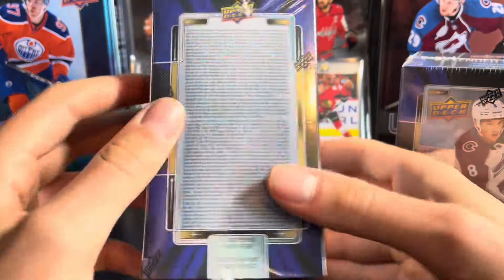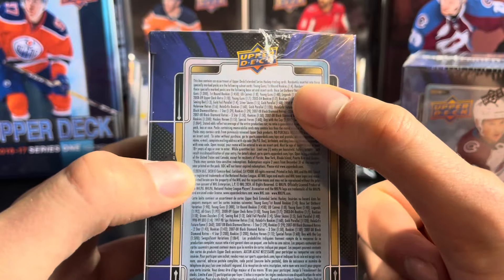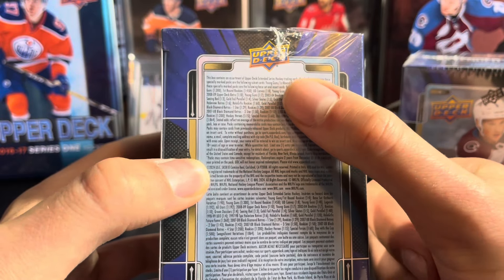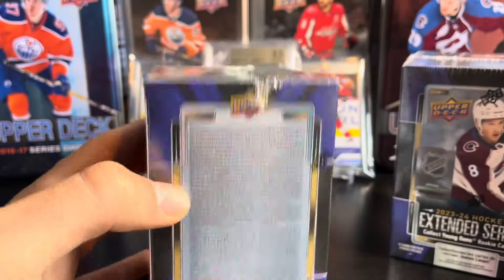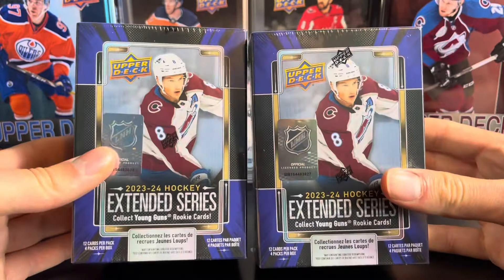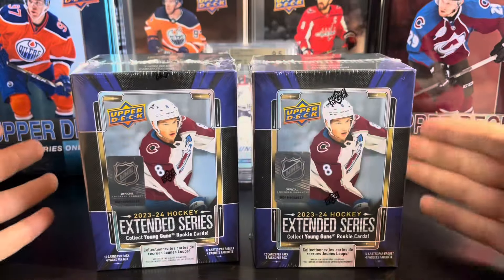A couple of changes for this year's Extended Series: Young Guns and first round rookies are 1-in-4, they were 1-in-3 previously, and that might mean you don't even get a Young Gun per box, as there are 30 Young Guns and 20 first round rookies. Bedard does have a first round rookie in this as well, and in these boxes you're guaranteed one of the Green Dazzlers. Let's get right into the video.